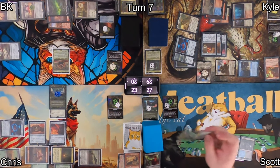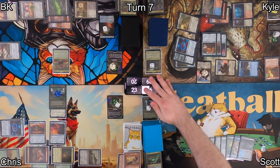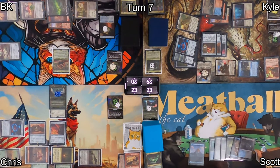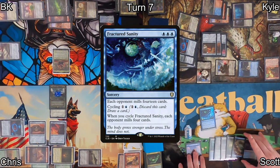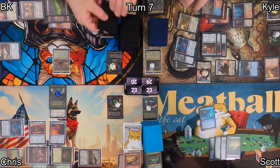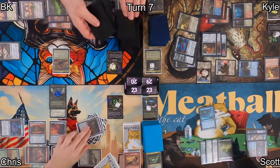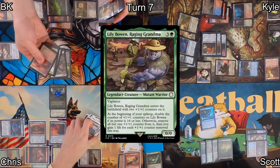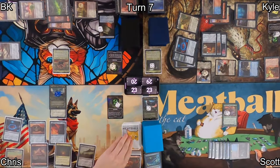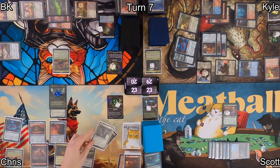Scott draws and mills four cards due to his radiation counters — all non-lands, so he clears them and drops to 23. He plays an island, then casts Fractured Sanity — all of his opponents mill 14 whole cards. Hopefully Kyle doesn't have some other artifact reanimation thing, Scott. Afterwards, Scott plays Lily Bowen, Raging Grandma — Lily can get really big and possibly gain Scott a bunch of life. He passes to Chris.